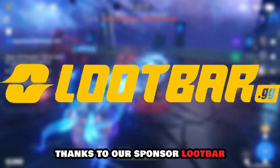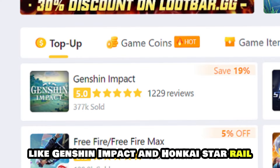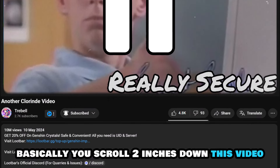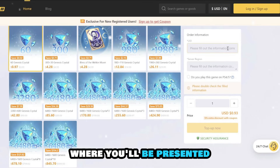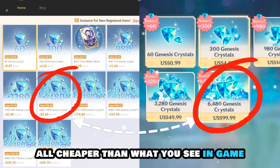Thanks to our sponsor LootBar. LootBar is the best way to top up in your favorite games like Genshin Impact and Honkai Star Rail, using only your UID which makes it really secure. Just scroll two inches down this video and click the first link in the description, which will take you to the site where you'll be presented with a bunch of options, all cheaper than what you see in-game.